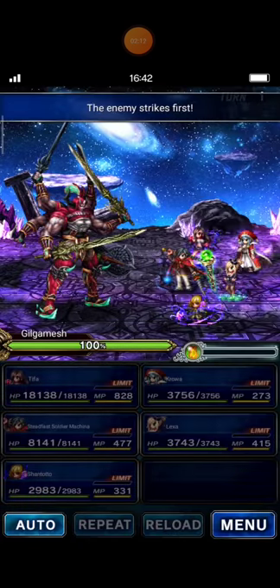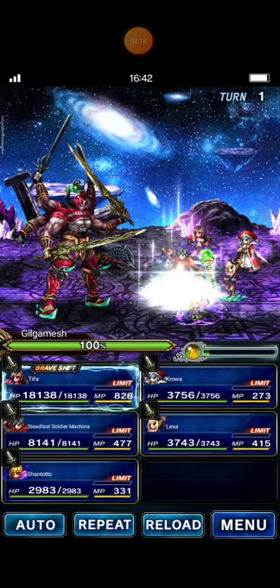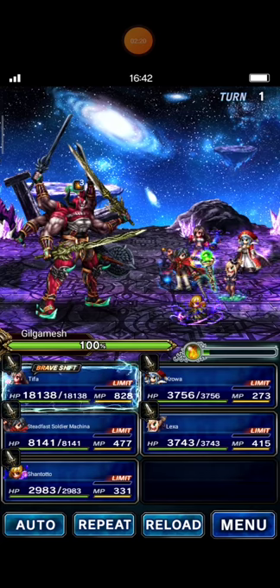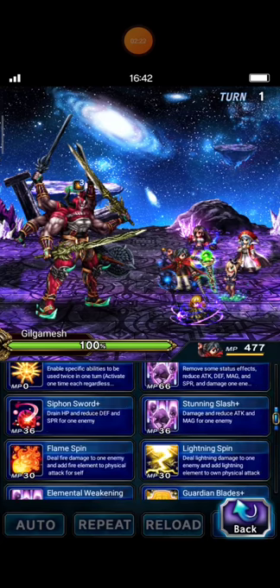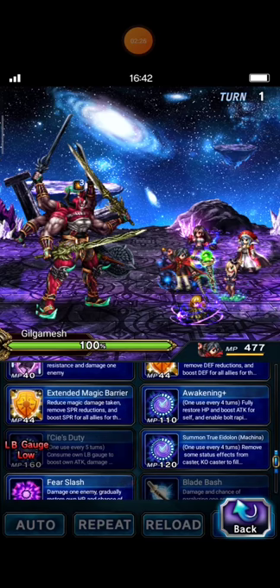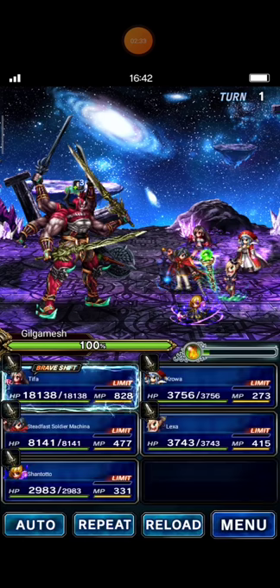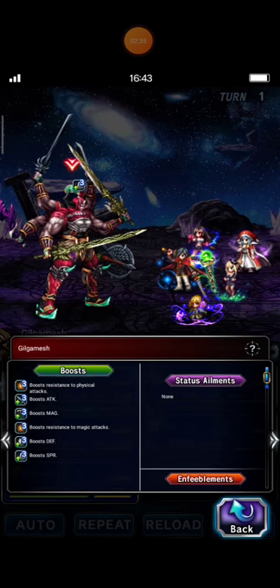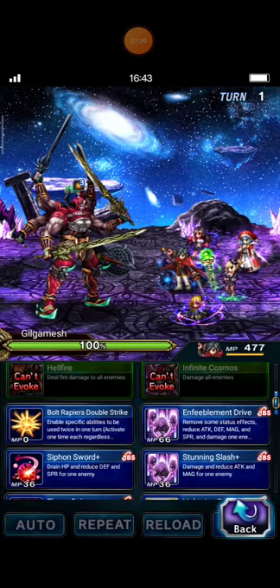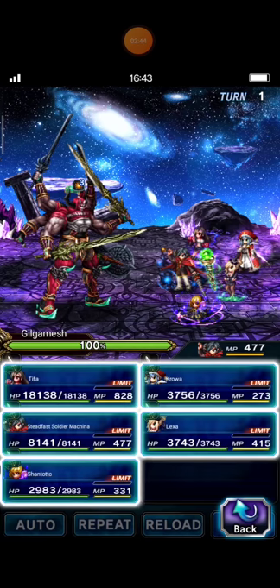With only 5 units, I think it's easy enough because Tifa is one punch lady — one punch woman! This turn, Steak First Soldier, actually you can use Infiltment Drive plus Summon through Eidolon — Infiltment to dispel Gilgamesh. You can see that Gilgamesh has both defense and spirit buffs. But I will not dispel him, so I just use Summon through Eidolon.